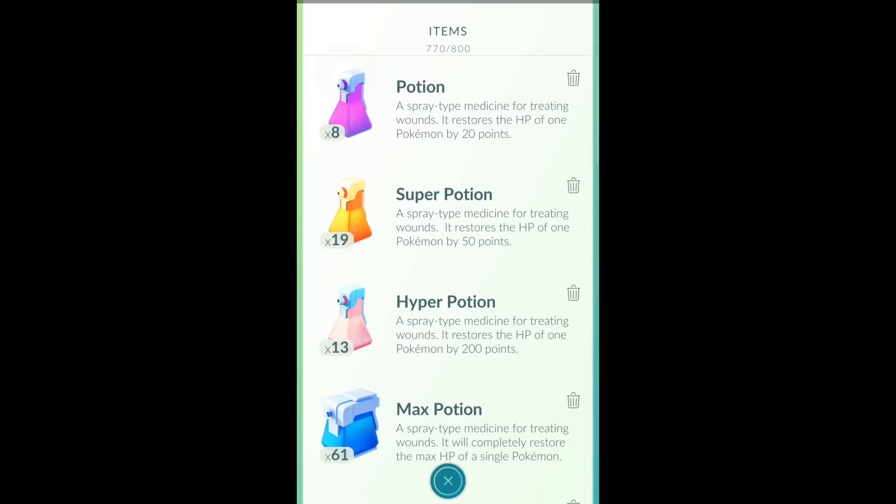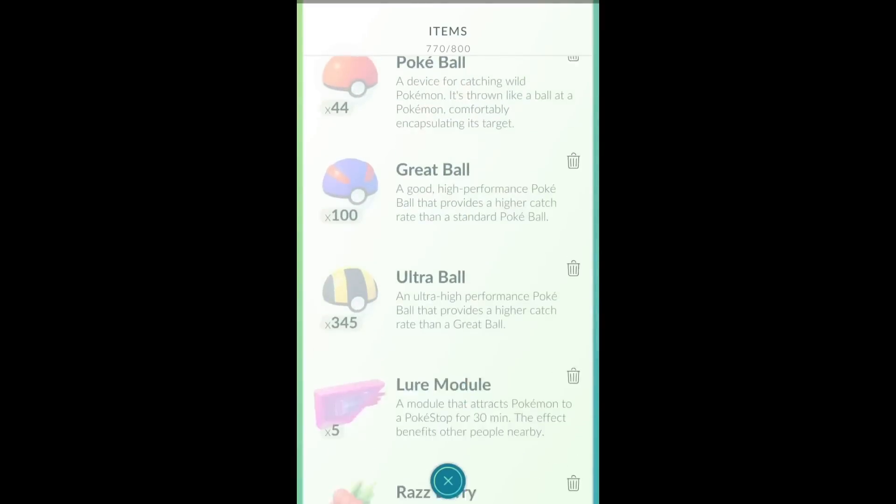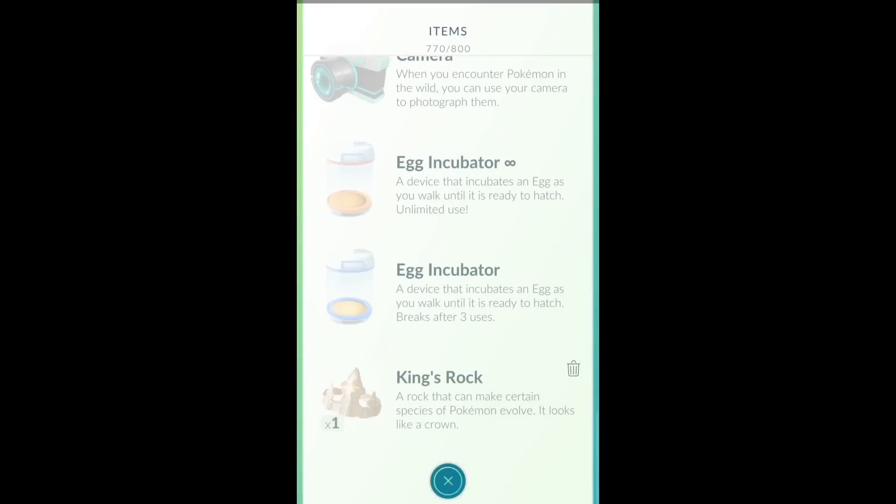Hey, what's up guys. I'm showing you the before evolution of Scizor from my Pokémon. Instead of choosing Scyther, I chose Scizor, which has a more high attack stat. I don't think it was a good attack here. I get King's Rock and I have to choose.